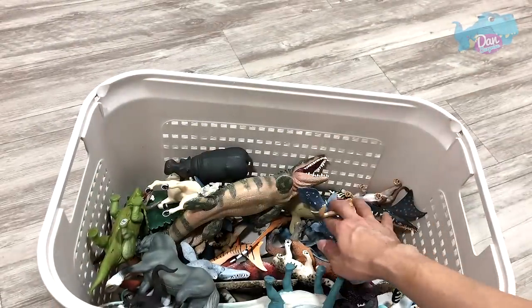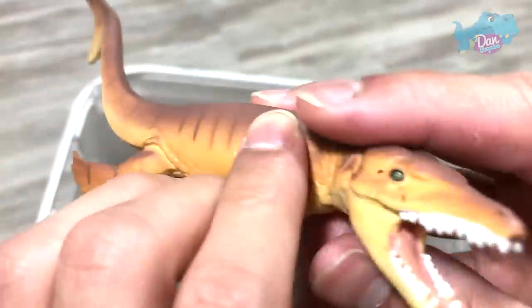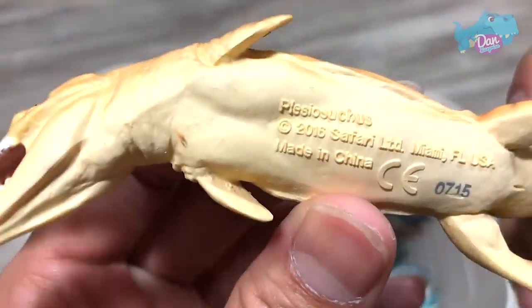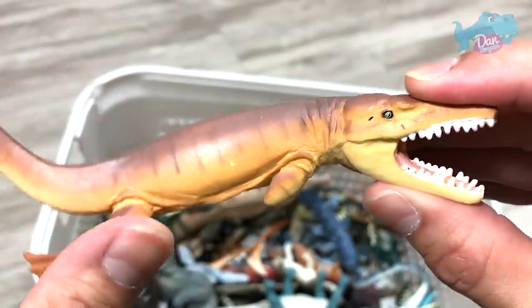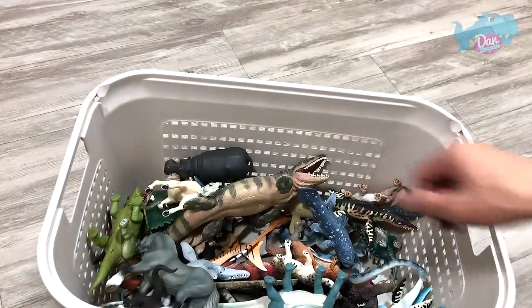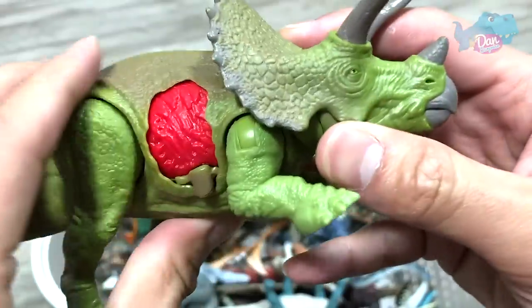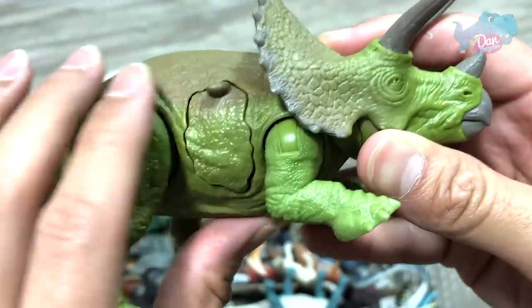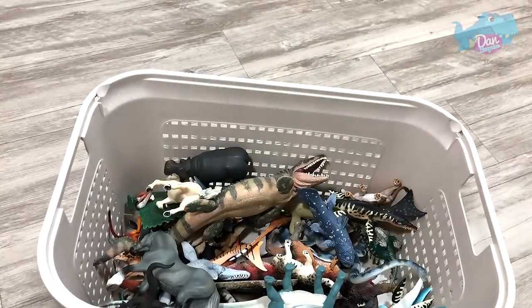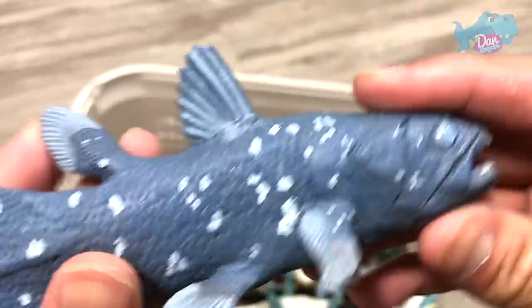Next up, let's take a look at this — another Prehistoric Marine Creature. Let's take a look at the name. Plesiosuchus. Looks interesting. Next up, you guys know this — Triceratops, the three-horned face. It comes with a Dino damage wound right here. What is your most favorite Ceratopsian? Please let me know down below.